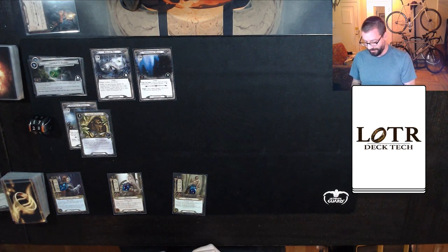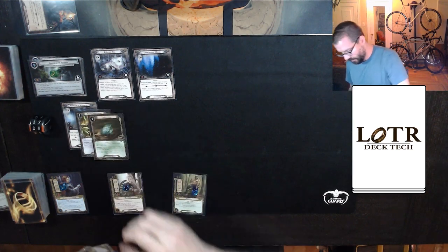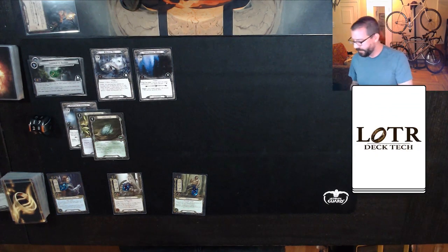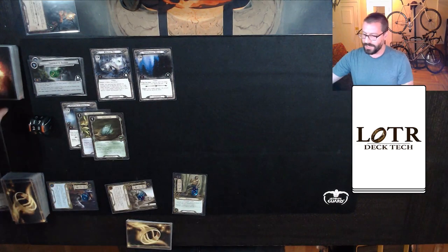I have a Gandalf in my hand — that was going to be my Elf Stone target — but instead what's going to happen is I'm going to use this Fury Hall that I just drew. I really cannot think of anything better. I do have a Feint, so if we get an enemy I'll be fine. Commit to the quest: it's an eight again, up against three in the staging area this time.